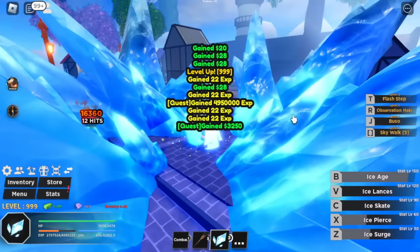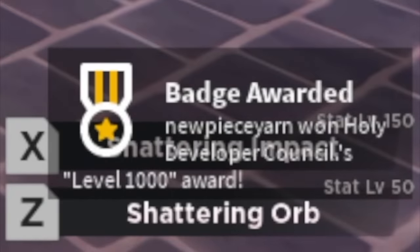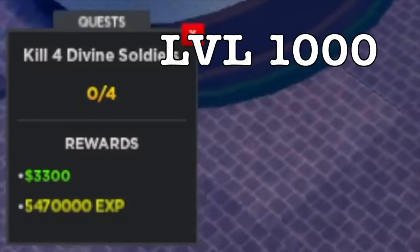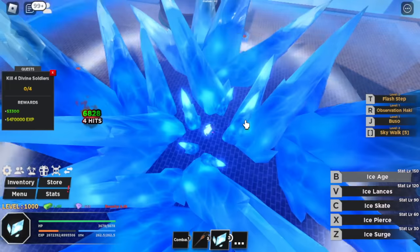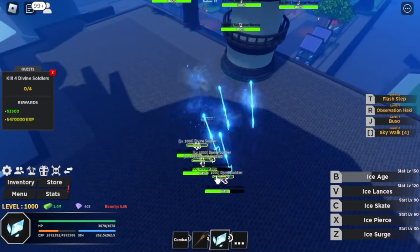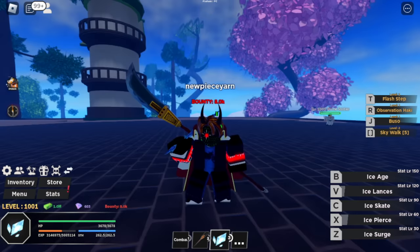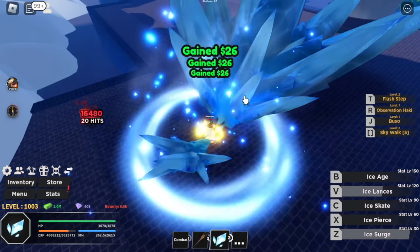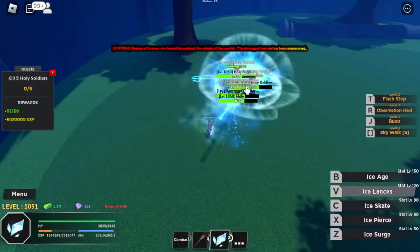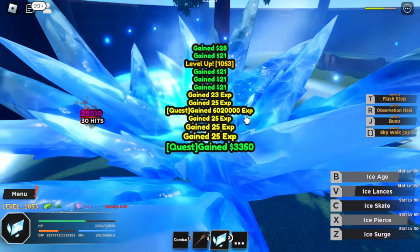We will be getting a reward upon reaching level 1000. At level 1000, we're going to start defeating the Divine Soldiers. Best way to lure them is using your B skill and then using your Ice Lances for the main damage. You're going to level up 50 levels here. Next up is the Holy Soldiers. Make sure to lure them and use your skills. It's kind of repetitive at this point, so we're going to make things faster.